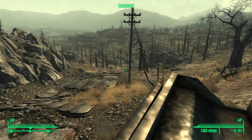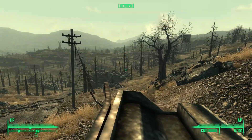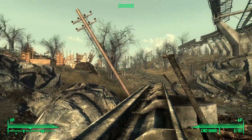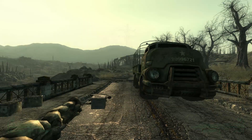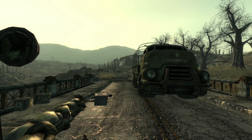By heading west from the Reclining Groves Resort Homes, we see a road leading down a hill. At the bottom is a military checkpoint. These can be found all over the Capital Wasteland, and are typically guarded by a Mr. Gutsy.